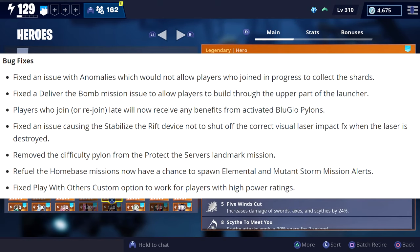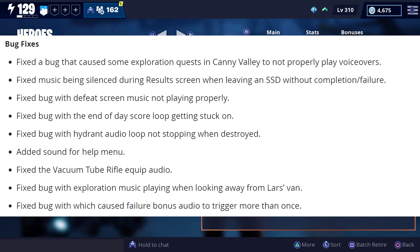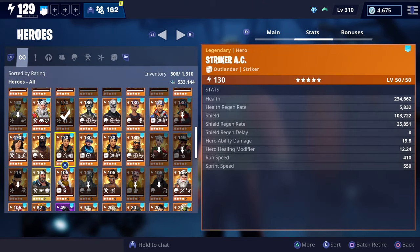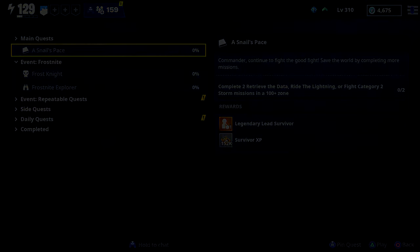I just wanted to go over everything included in today's patch and give you all a heads up on how to get the new Ice King and Ice Queen heroes. Let me know which hero you'd like to see gameplay of first — Ice King or Ice Queen — or if you'd prefer we just buy them and show the different skins you get each time you evolve them. Let me know in the comments below, I hope you found the video useful, and thanks for watching.